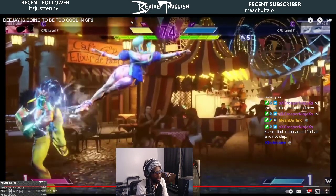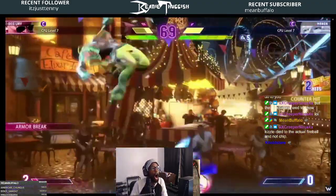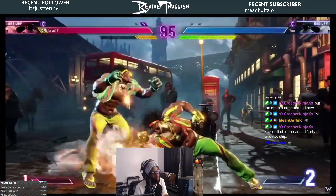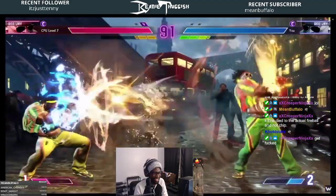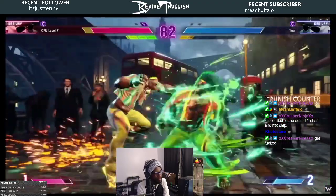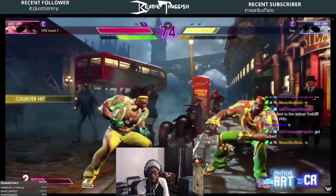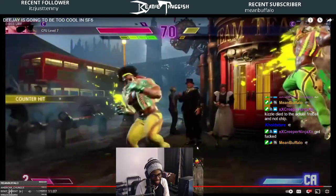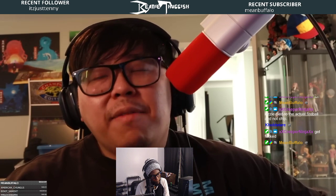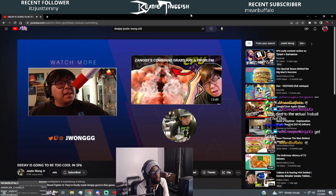Big shout out to Capcom for letting content creators out with this build. That was level three breaking the armor. DJ looks really good — he could potentially be part of the meta. The hardest thing to learn is probably the timing of the level two super, but they really made him a hybrid. A lot of people say 'I'm bad at charge characters' — well, he's half and half kind of like Chun-Li. Hit like, share, subscribe, turn on bell notification.